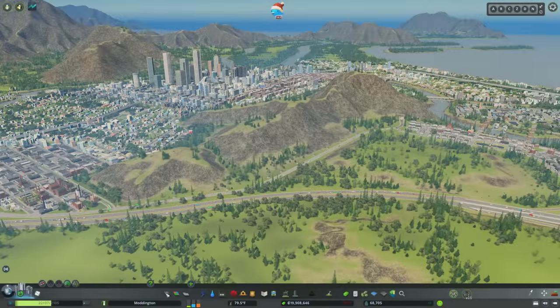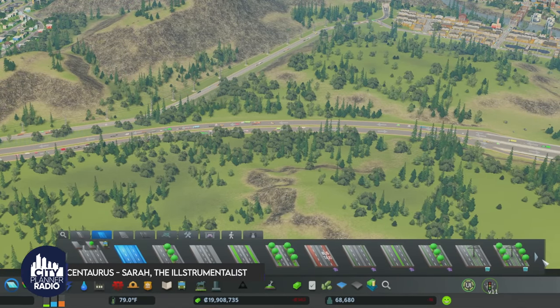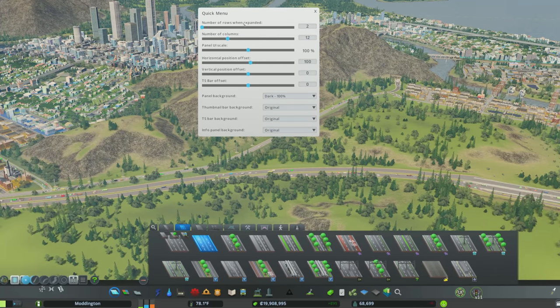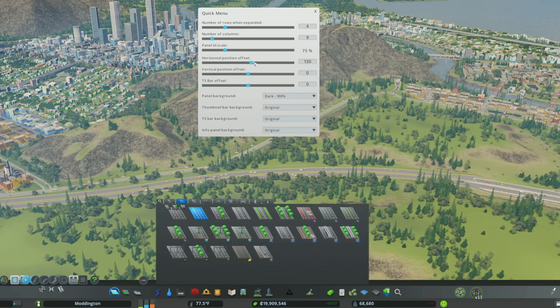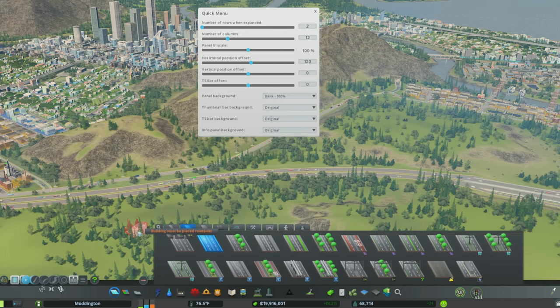Number 23, Yet Another Toolbar. This is a simple mod that allows you to see more within the game's menus. For instance, if you want to see all roads without clicking the arrow, click the plus and see two rows of icons. Right mouse clicking the plus gives a quick menu where you can adjust the number of rows and columns, display size, UI scaling, completely offset the menu, and change the background panel. I just want two rows when I expand it and leave every other setting as is.